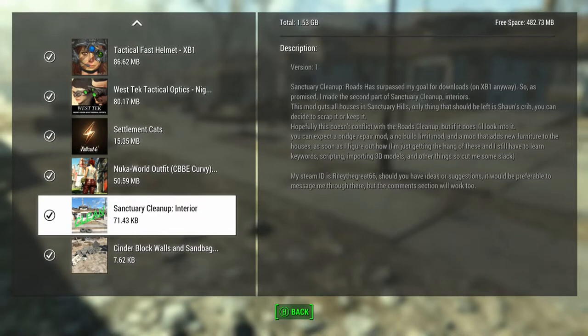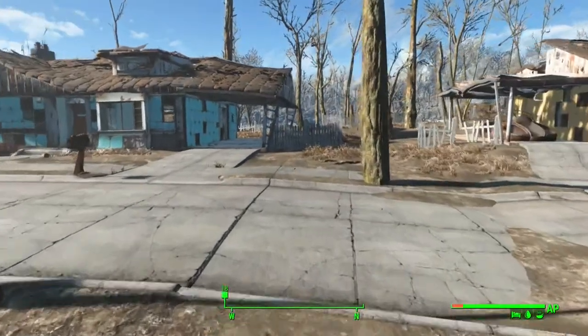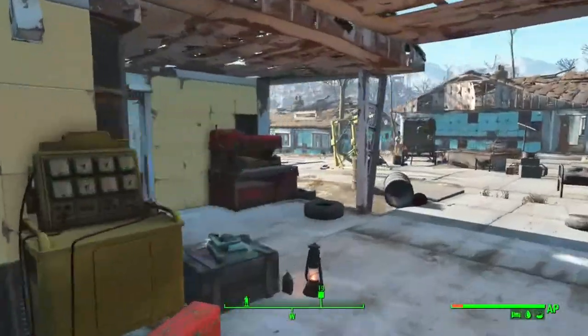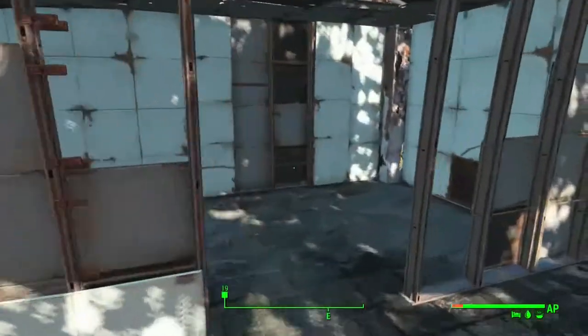This is basically the part two to make it where you have the complete set of a clean sanctuary. This will clean up the interiors of the homes so you can make it your own thing and not have those things that are everywhere in the home - they kind of take up unnecessary space.